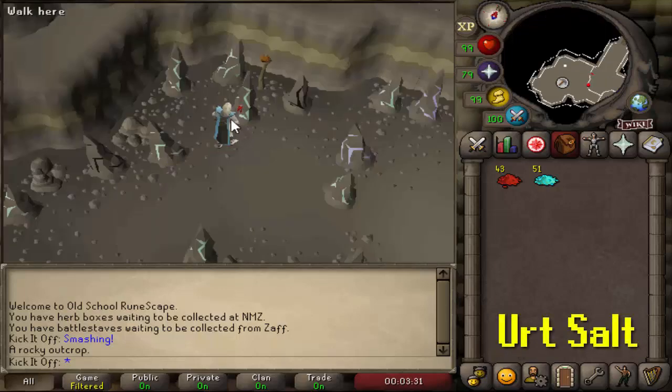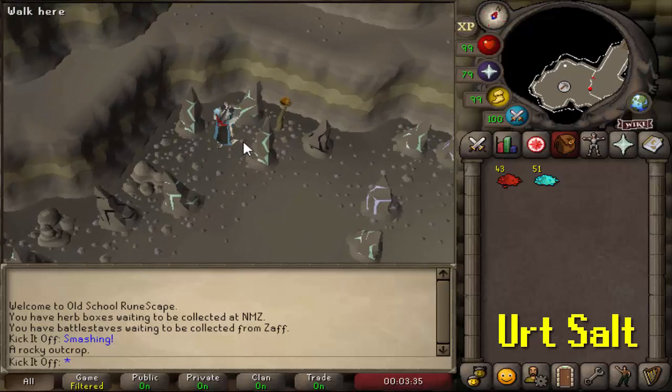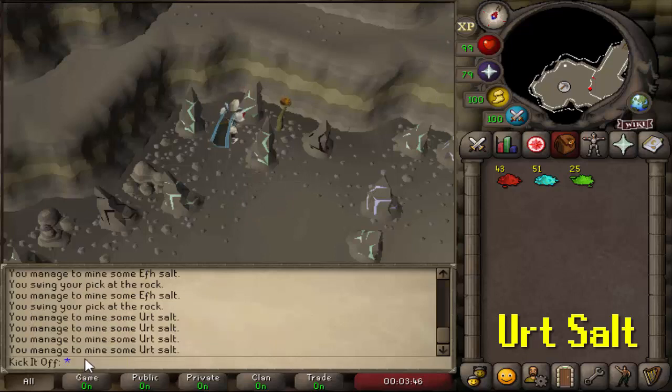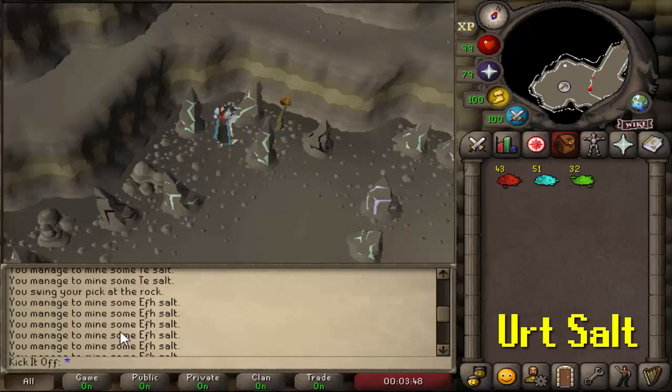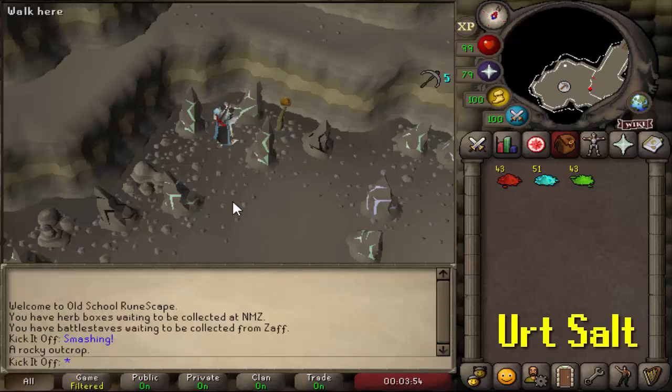The final stackable salt is the green one, called the earth salt - but we're just going to call them green, blue, and red to make things easier. It mines in the same way and is used with the red salt to create the Troll Stronghold teleport tabs, which is very useful when farming herb patches. It stacks in the normal way and you'll mine it at roughly the same speed as the others, but only five XP per bit of salt, so the XP rates are certainly not attractive - but as I'll get into, the money certainly is.